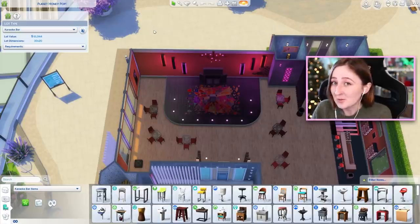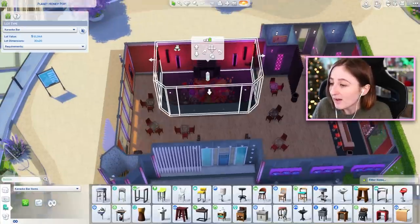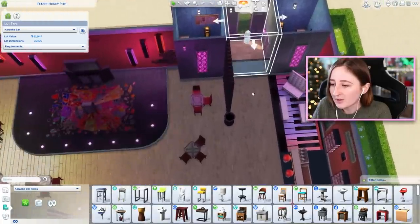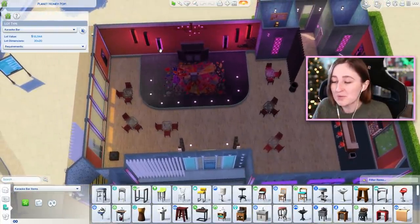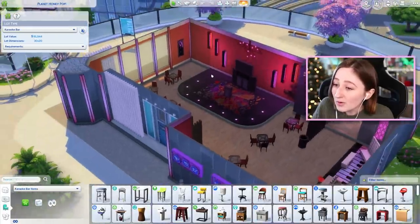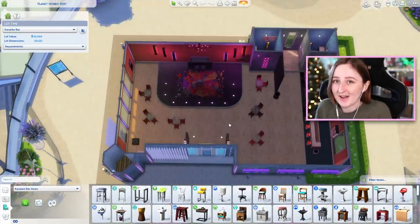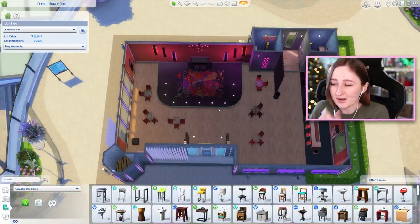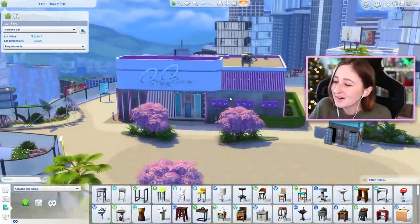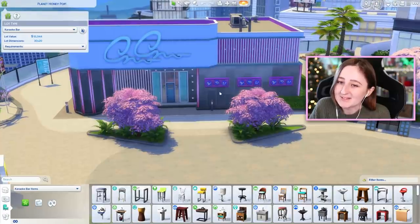They've done the fake split-leveling trick that we used to have to do before we had platforms, so all of this is a fake room. When I click on it, nothing. This part's a room - this is the only actual room in the whole building, plus a little bit up here for the bathrooms. They basically built a room and then deleted the floor so it'll be a little bit lower, which looks cool. But there are weird lighting glitches, the flooring is kind of messed up, it just doesn't function that well. Now that we have platforms, we can fix this and make it look how it was originally intended. So I think that's my plan for today - to renovate Planet Honeypop and hopefully fix it up, because I think she's got some really good potential.